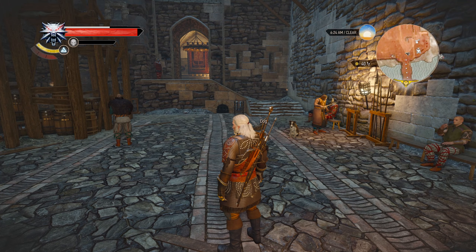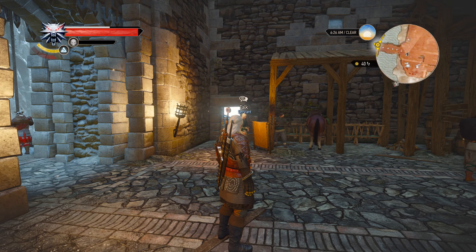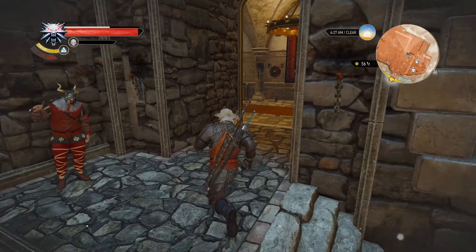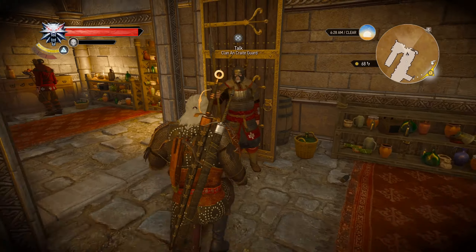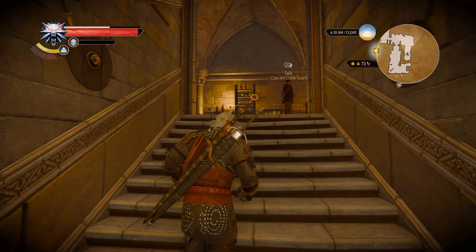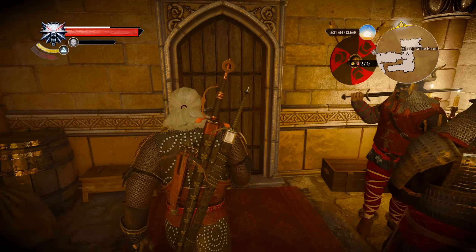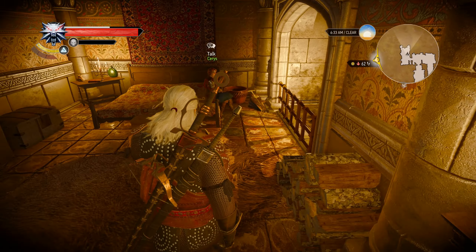Finally played Gwent with everyone. Now visiting the people of Skellige for farewell conversations. Looking for Cerys — finding her in the royal chambers. Barged right into her queen's chambers. She says: 'Come on, Geralt, I'm the same lass I was, save for the title.' Asking how it feels to rule — the Jarls are all very understanding and seem to believe in her. Besides Lugos, of course. She'll try talking to him even though he's more mule-headed than her father.